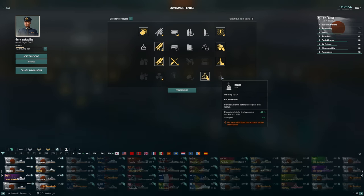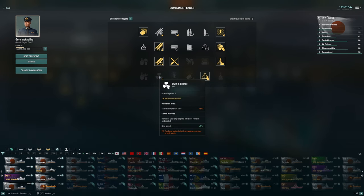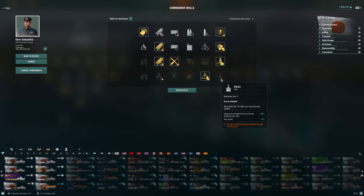Dazzle was recently changed — it used to be something I'd never recommend on a destroyer, but now you get a straight 8% speed boost when enemy shells connect. That might have some value for staying alive when spotted. However, Swift in Silence gives you the speed boost when undetected, which is most of the time — so Dazzle is the worse pickup. Don't take skills to extend your gun range, and don't take Main Battery and AA Specialist on this ship.